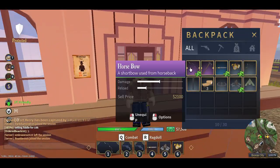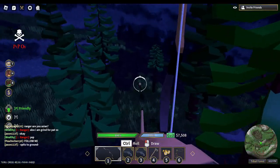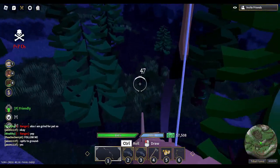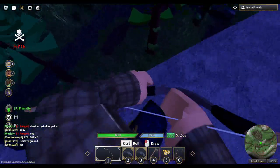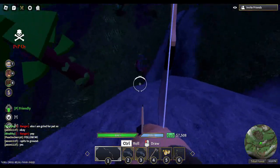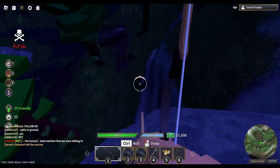Unlike mining where you need a pickaxe and a gun, the optimal hunting gear requires much more preparation. Our first piece of equipment is the bow. The horse bow is preferred for its stealth and speed of shooting — it comes in at $6,000. You can use any type of gun you would like, or you can use a bow. Self-explanatory: it kills stuff.